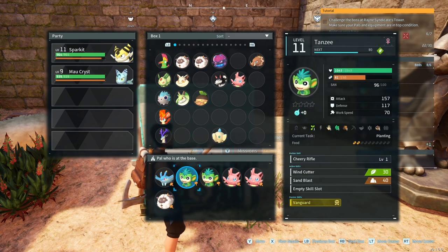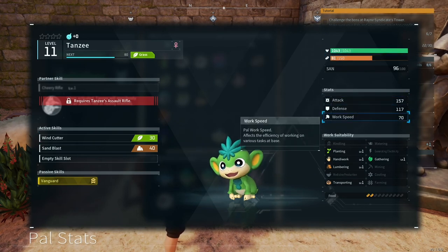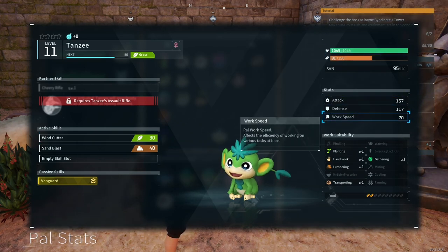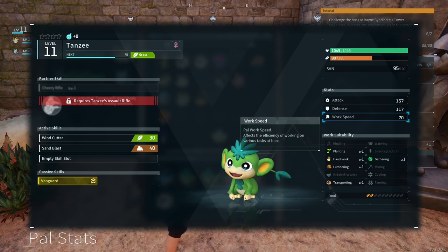I'm gonna be showing you two starter pals — they're called pals, not Pokémon, even though it's so similar. These are two starter pals that you need to try to get in the beginning, and they're pretty much available right at the start. Here's why you want them.